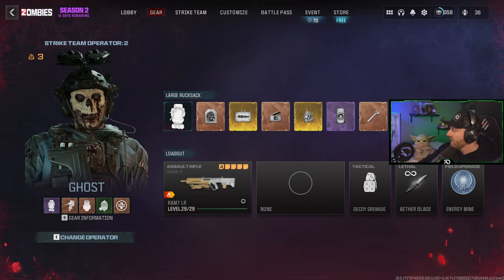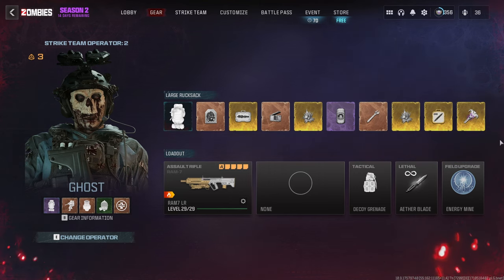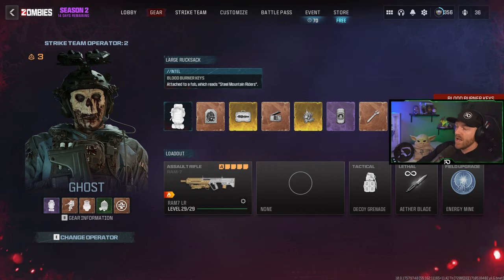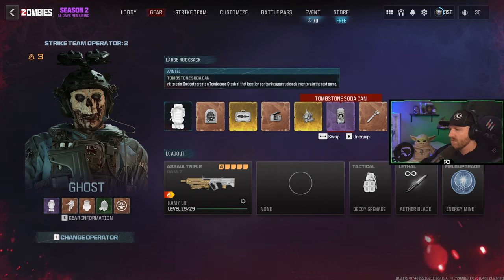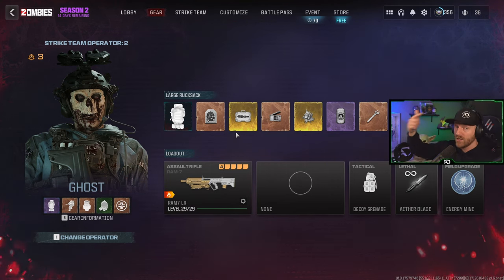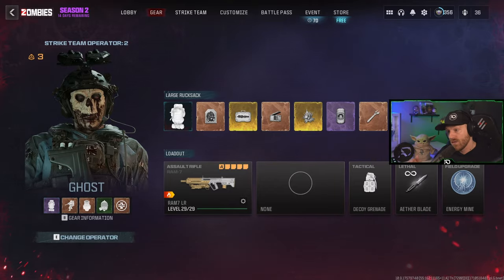The only item you absolutely need is the Blood Burner Key. Technically you could find one on the map, but it's going to be very hard and random, so just get a Blood Burner Key in the new Dark Aether. You can check out the linked video to open up the Dark Aether, or join the Discord and someone will probably be able to drop a Blood Burner Key for you. Once you have that, I recommend taking a Tombstone Soda — or just get 2,000 Essence and buy one. You can bring your weapon, Aether Blade, and any other items you want to duplicate.